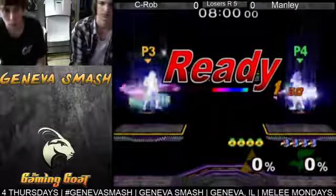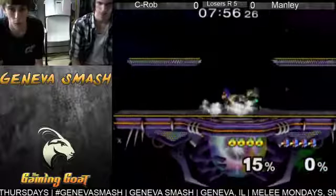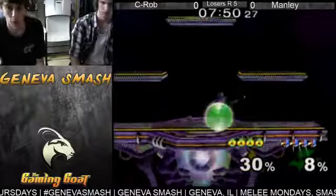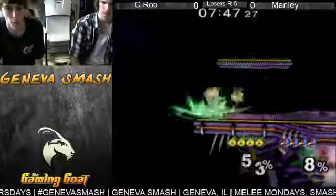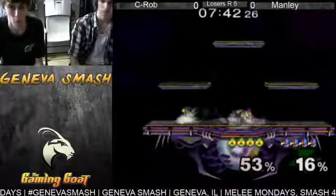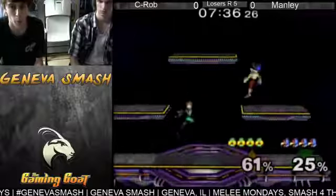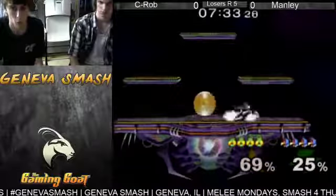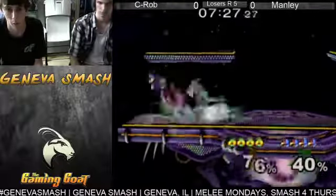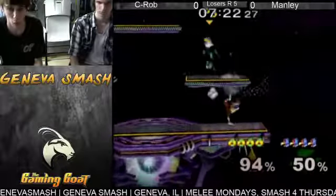We've got C-Rob versus Manly here — Sheik versus Falco. This matchup is a lot about who goes in first, whether it's Falco who goes in with a laser, or Sheik who dash attacks. It's a lot about who gets the first hit.